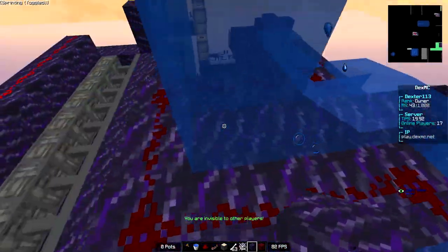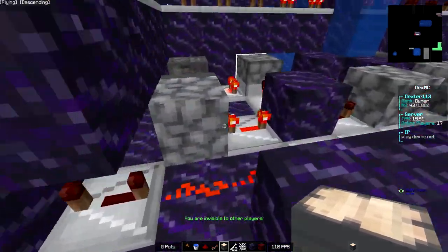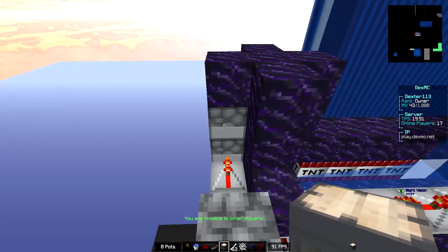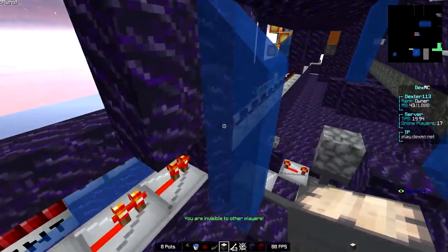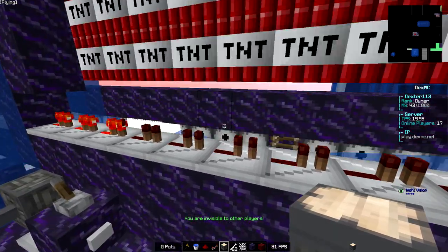So how does it work? First of all, let's go ahead and take a quick look at the booster. The reason this is working is that you're going from the box right here into the repeater. That will go into this one, giving a quick pulse, ticking all the dispensers in there. And then you're going to have one that's slightly delayed to tick it one more time.